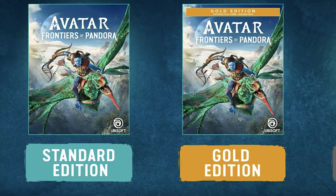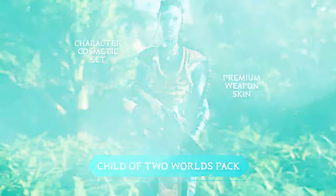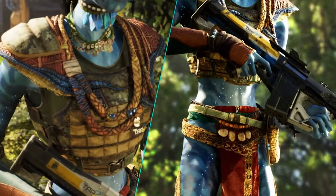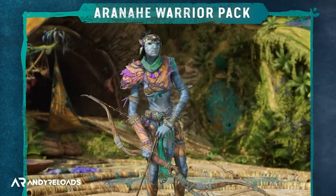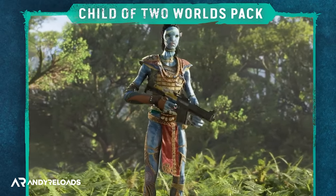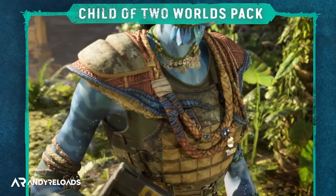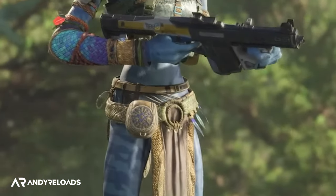Pre-ordering any of the three editions gets you an additional Child of the Two Worlds armor pack with one character cosmetic and a premium weapon skin. PS5 buyers also get an exclusive Arane Warrior pack with another gear set and weapon skin for free. Worth noting: Ubisoft tends to release pre-order gear bonuses into Ubisoft Connect a few months after release for free, so bear that in mind if you're considering pre-ordering just for the gear sets.